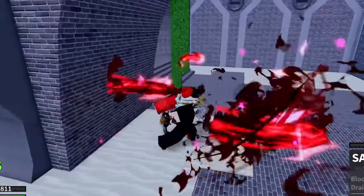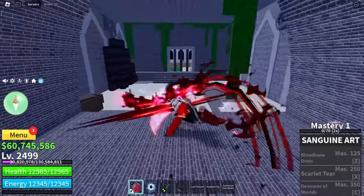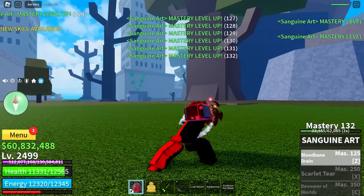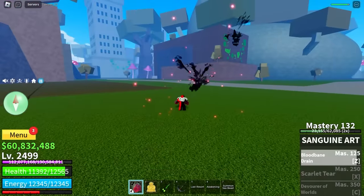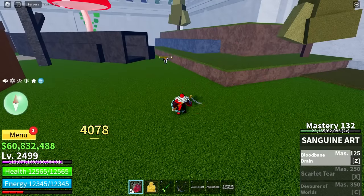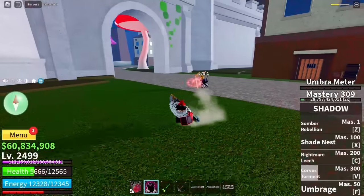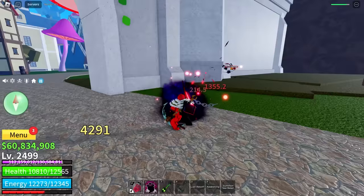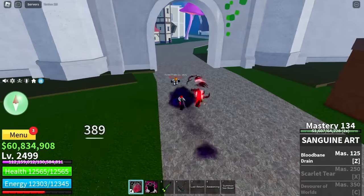Look at these M1s — this is sick! Let's farm this. We got the Z-Move — it's like a grab thing. It also life steals! I gained like 2k health. Combine this with Shadow and we are full health. This fighting style is crazy!